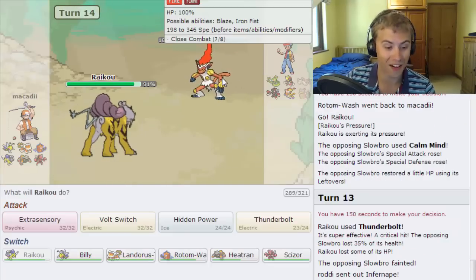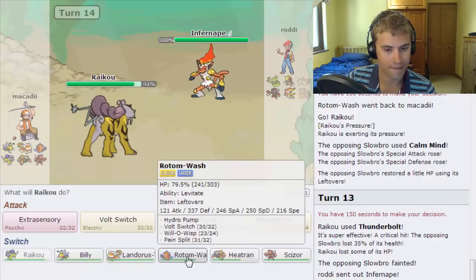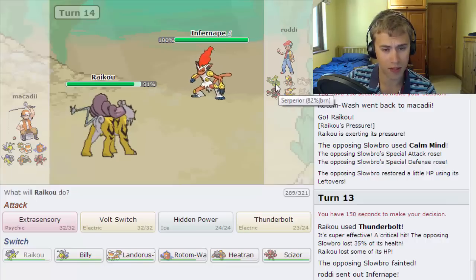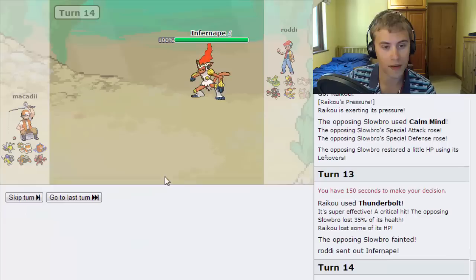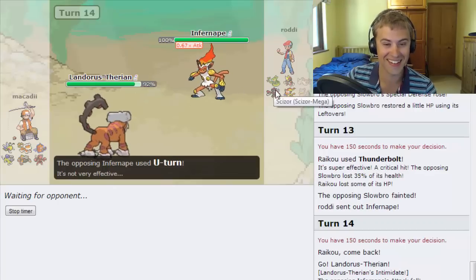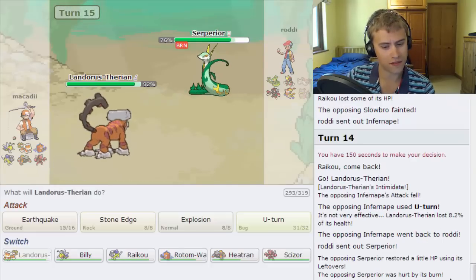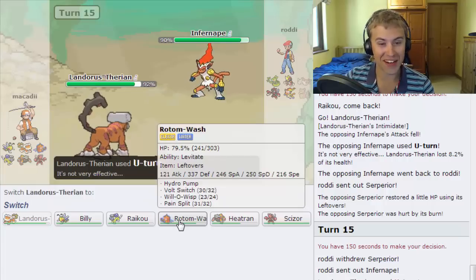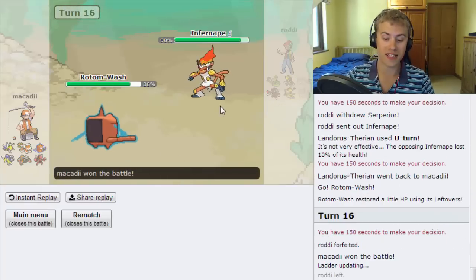He goes down to Infernape — this has to be Choice Scarf. We go out to Rotom, which handles Scizor and can burn Bisharp. Landorus is becoming more of a liability as Bisharp is getting more problematic, but Landorus should be able to take a Close Combat. He uses U-turn — he's got his own Volt-turn going on. Suicune almost certainly isn't switching in here. We U-turn back. We can go out into Rotom, and nothing apart from Suicune would want to take a Hydro Pump — he ends up forfeiting again.